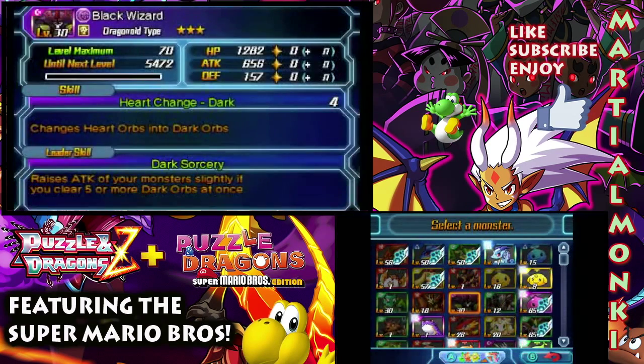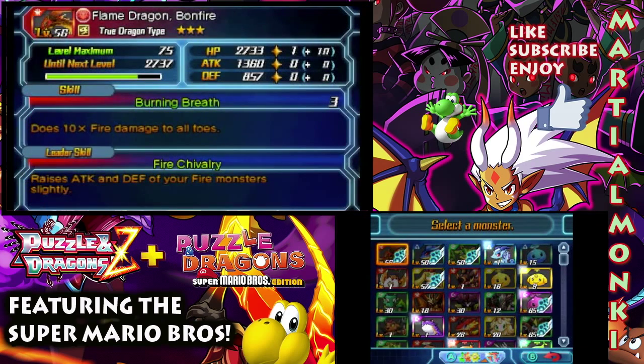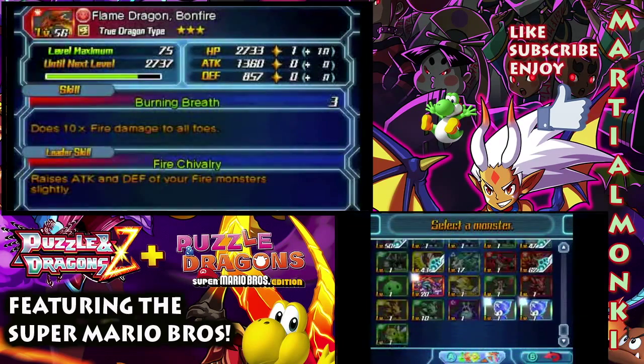Let's quickly check his stats one more time. He's now a 3-star — he was a 1-star. Health points, not bad. Attack is fairly okay. He's only level 30, remember — he can go to a maximum of level 70. Defense is still below par, not really where I'd want it to be. But a lot of the monsters I'm currently using are kind of low in defense as well, so it's probably better than some things.